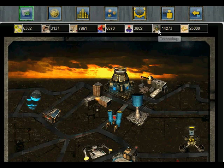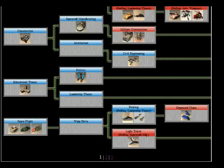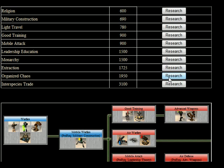Let's go ahead first to our Tech Center. From there, we can see that we do need to get Organized Chaos to get the pirate, which is the pirate unit for the robots. So let's go back up and research Organized Chaos, which is right here.